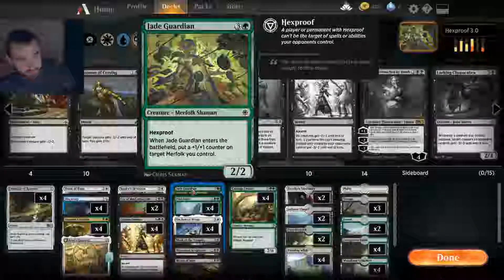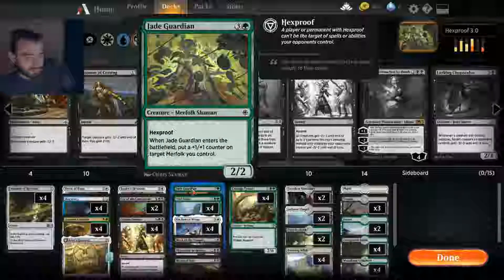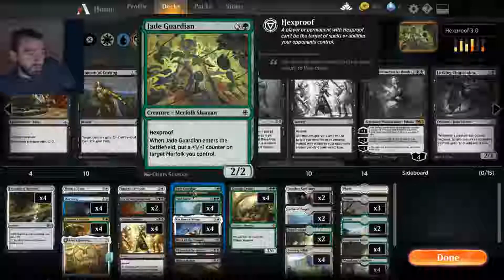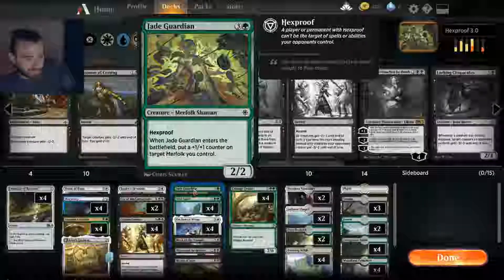The only redeeming factor of Jade Guardian — he's quite shit — is he's a 3/3 if he puts the counter on himself. 3/3 for 4, but he has Hexproof and there's no other Hexproof creatures really that I can find that I want to put into the deck, so I guess Jade Guardian it is.